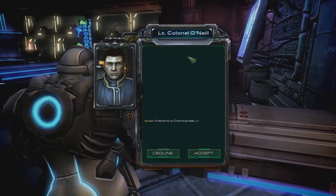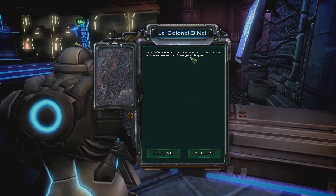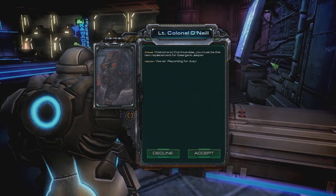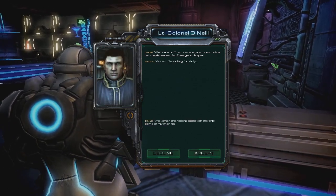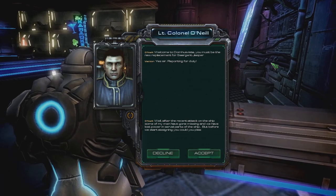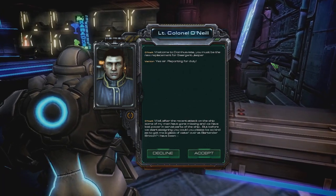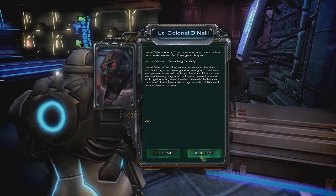Welcome to Doom's Vista. You must be the new replacement for Sergeant Jasper. Yes, sir. Reporting for duty. After the recent attacks on the ship, some of my men have gone missing, and we have lost power in several parts of the ship. But before we start assigning you, could you please be so kind as to get me a glass of water over at Bartender Brixton? I've been standing here all day and I cannot leave my post. Right away.